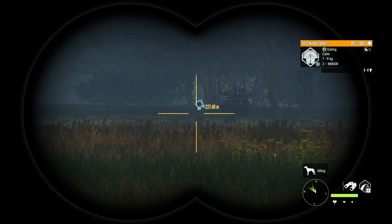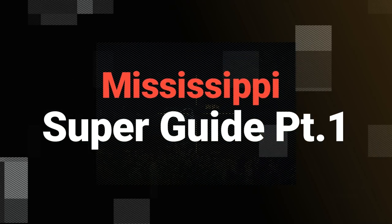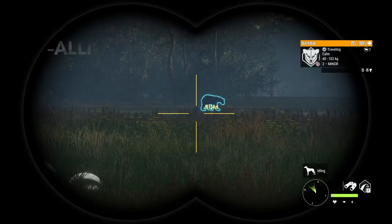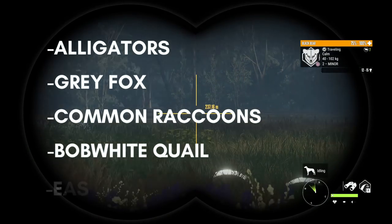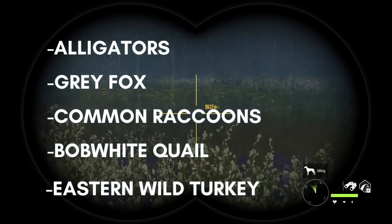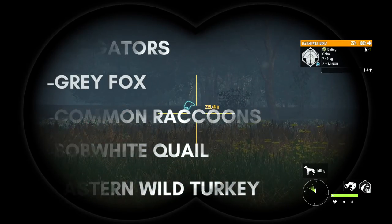Today we're going to be doing the highly anticipated part one of the Mississippi Super Guide. We're going to be going through everything you need to know to hunt these five species: alligators, grey fox, common raccoons, bobwhite quail, and eastern wild turkey. The other four species in Mississippi will come along in part two of the Super Guide.